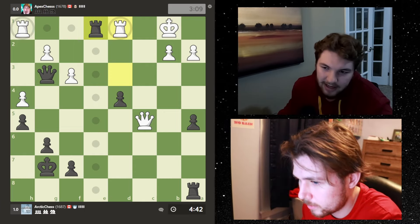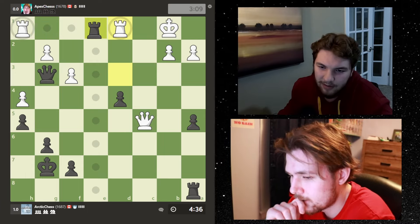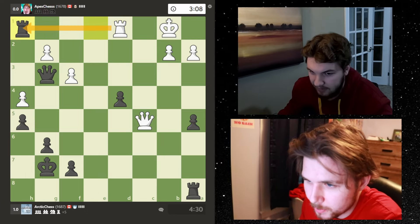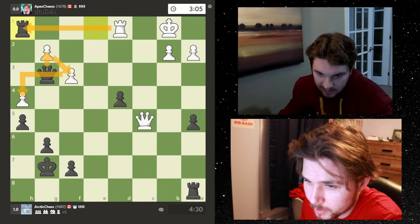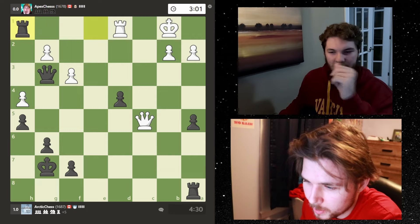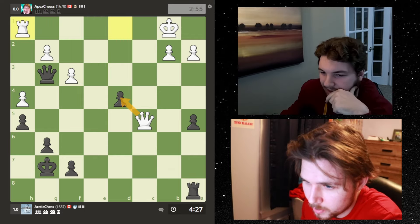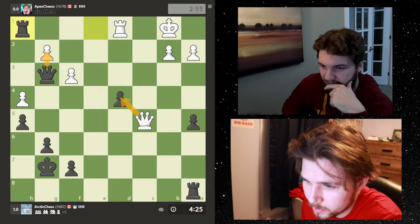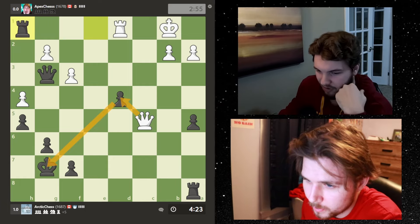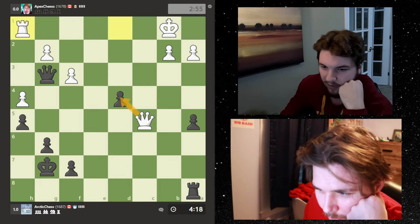He could block actually, but then if he does I think I take. I'm going to take so it forces his rook all the way into the corner. Then I'm going to start winning these pawns - he can take with check but I think I just slide over here. He could have started with this check actually - if he started with this check I couldn't block or use this rook to defend, so he could have actually won that.